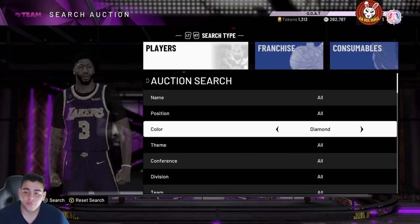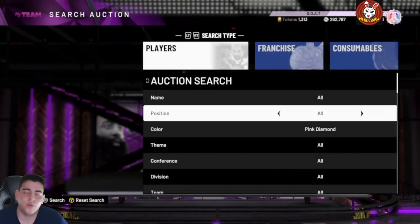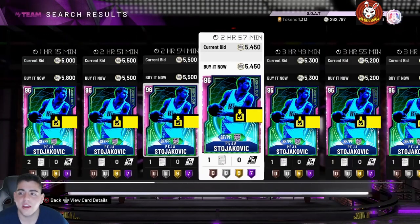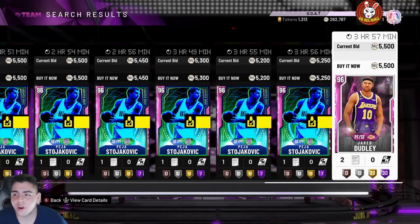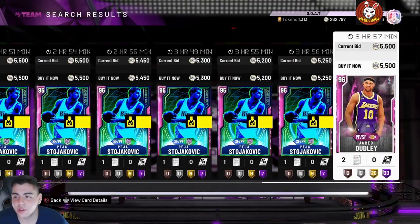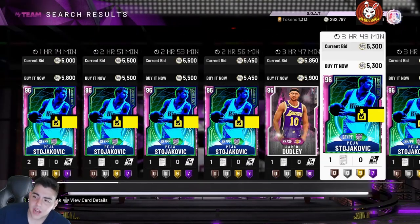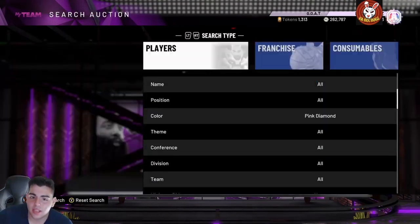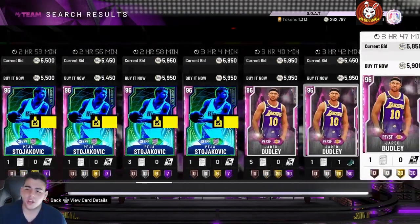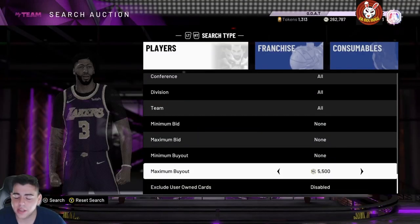Let's get into the Pink Diamond snipe filter. This one's good. I would recommend buying about 10 to 15 Pink Diamonds for around 5 to 10k each, because you have a very high chance of sniping something better. They are kind of flooded, so it's like 50 to 100k of buyouts on cards, which isn't a lot of MT, and you can make a lot of MT easily off these filters.